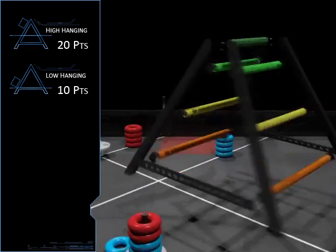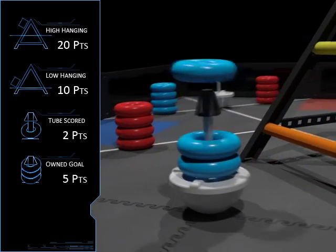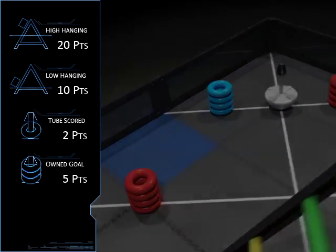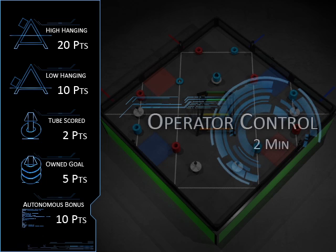A tube of your Alliance color scored on a goal post is worth 2 points. A goal which is owned by your Alliance is worth 5 points. At the end of the 22 second autonomous period, the Alliance that has the most total points receives a 10 point bonus. All scores are calculated immediately after the 2 minute match.